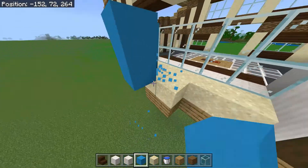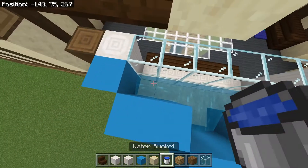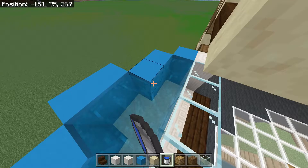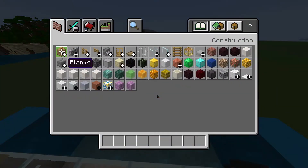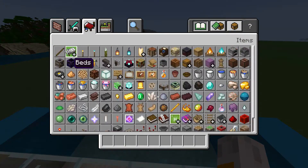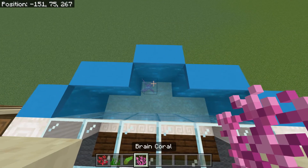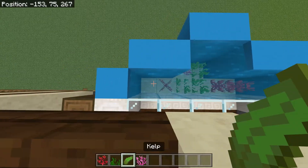Before we do the roof, we need to put in all the kelp and stuff. I know this water will look weird when I put in the roof and that's okay — it fixes itself at some point. We want kelp, seagrass, fire coral, and green coral. We want brain coral at the back, a red one there, two reds there, and we can fill in these three seagrass and then a two-high kelp.